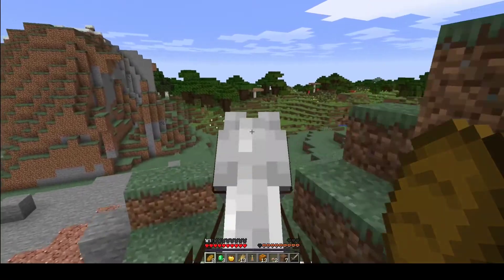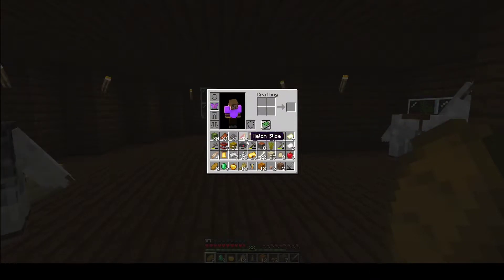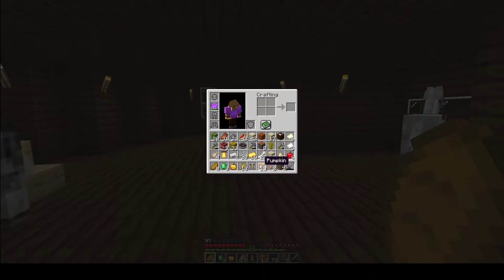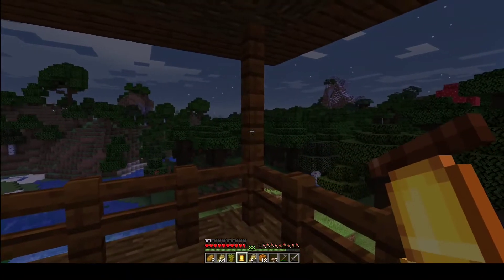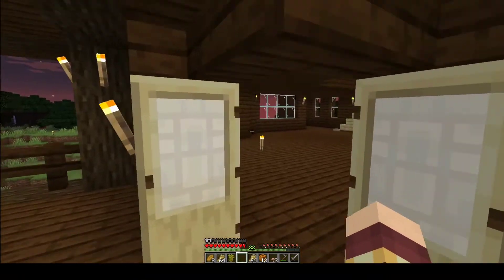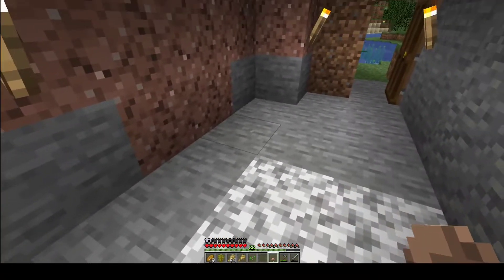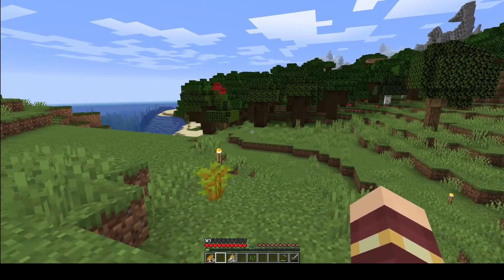We're just going to go right over this hill and then we're home. So after all that we got: a bunch of cacti, some rotten flesh, gunpowder, melons — a new source of food — pumpkins, another new source of food, some TNT, bell, cartography table, compass, some iron, some gold, golden apple, some emeralds, and a brewing stand, and brown mushrooms — so more sources of food. There's some mushrooms planted, and we're going to plant this acacia sapling right here and start our little acacia tree.